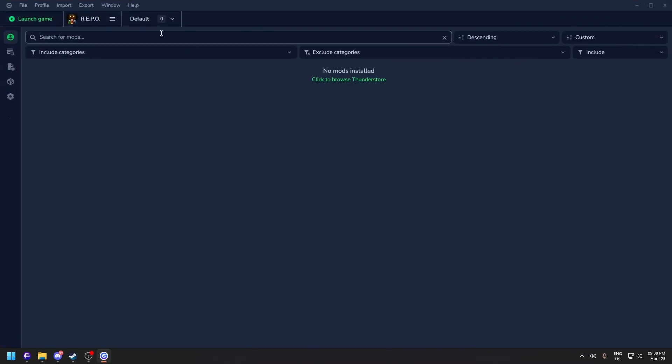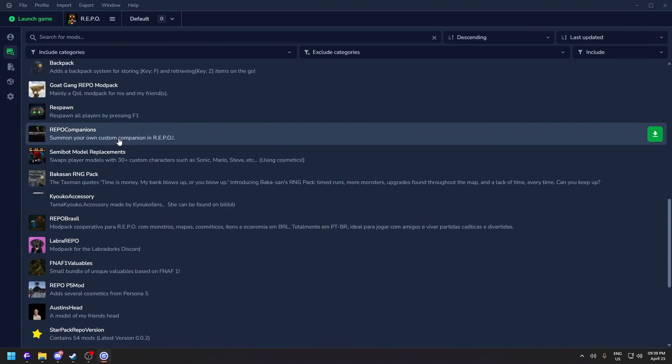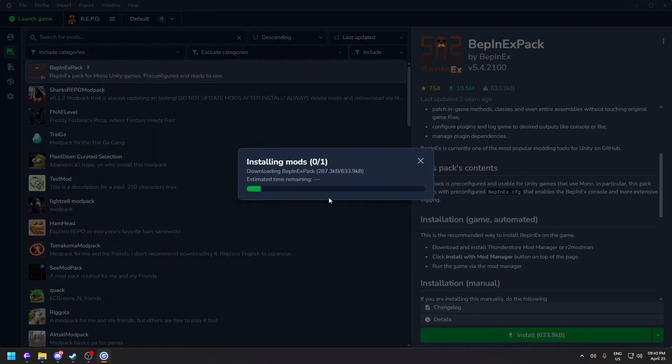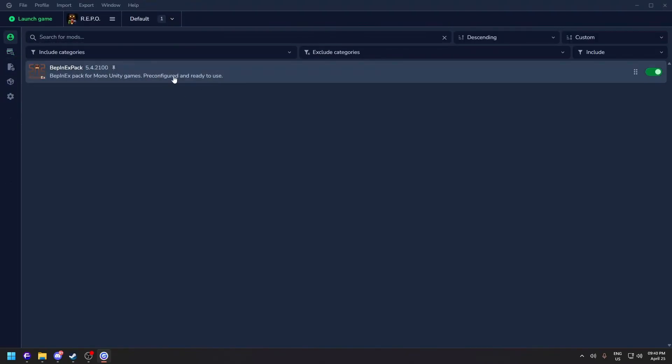We're currently on the Default profile where we can add and install mods. First, we need to install the WeaponX pack — this is a mod that enables other mods to be played on your modded REPO. You need this for all mods to work. Click it, then click Install, and then go back to Manage Profile.